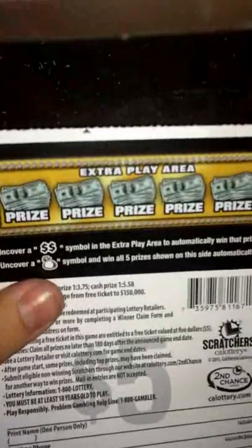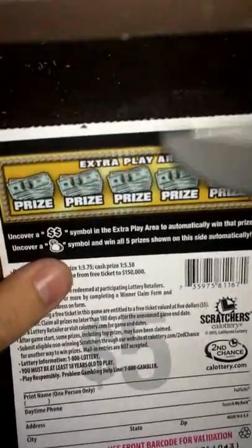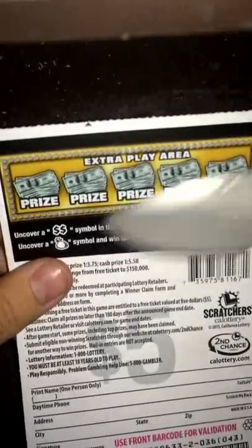Now we're going to turn to the back — this is the extra play area. I have to uncover double money sign symbols in the extra play area to automatically win that prize, or uncover a money bag and I win all five prizes shown. Let's go ahead and get started.